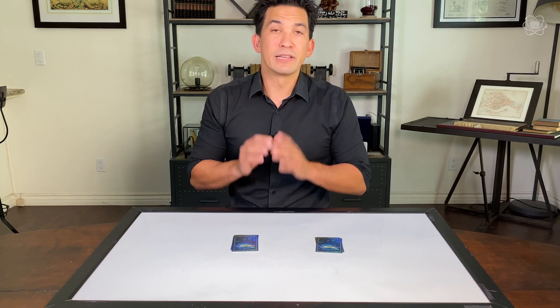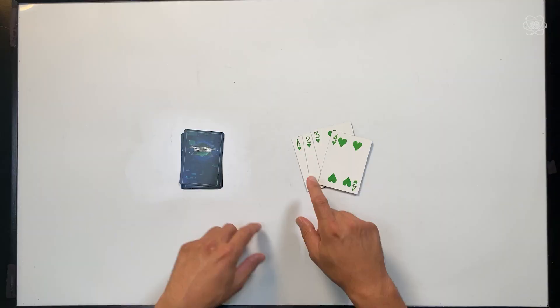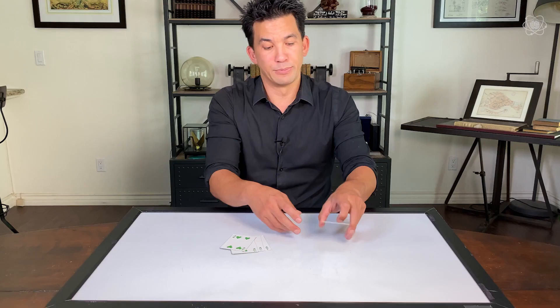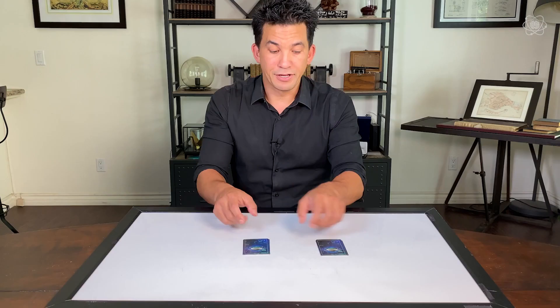We're going to need eight cards. Grab four cards from the hearts — that will be easy for you to follow along. And I'm going to use four cards from the diamonds. So four, three, two, ace on one side. Put them in descending order so that the four will be on top, and I flip them over. And ace, two, three, four on the other side so that the ace is on top in the other pile.